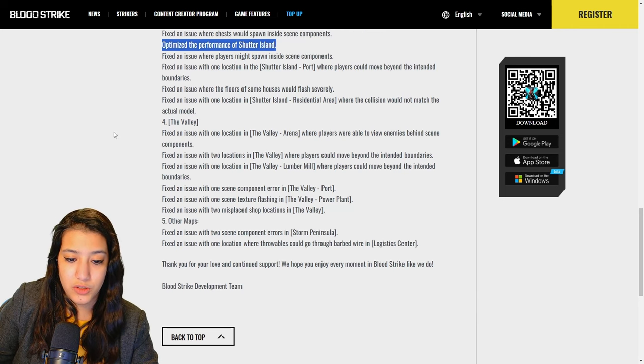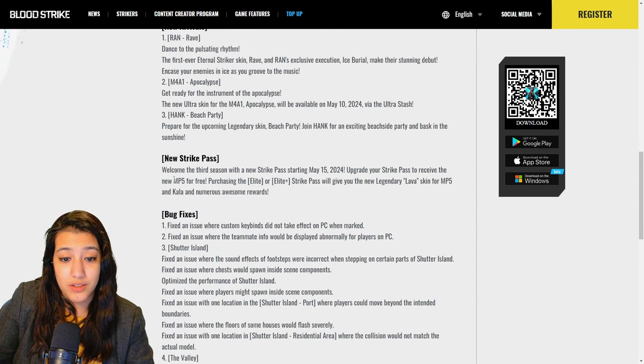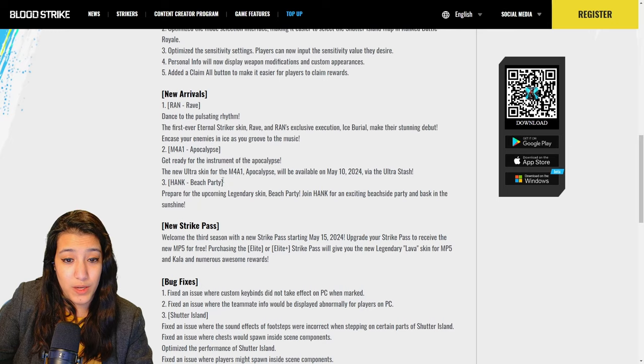Fixed a scene component error in Port on the Valley map, a scene texture flashing issue at the Valley power plant, and two misplaced shop locations in the Valley. For other maps, fixed two scene component errors in Storm Peninsula, and an issue where vehicles could go through barbed wire. The Bloodstrike development team closed with: 'Thank you for your love — we hope you enjoy every moment in Bloodstrike.' That's a W honestly, so many bug fixes.